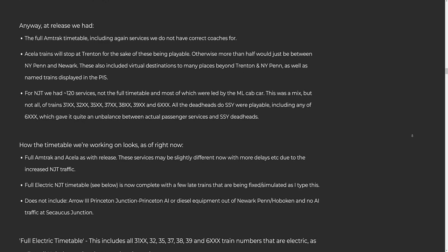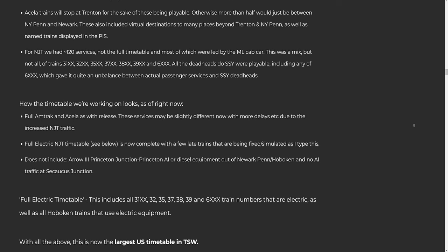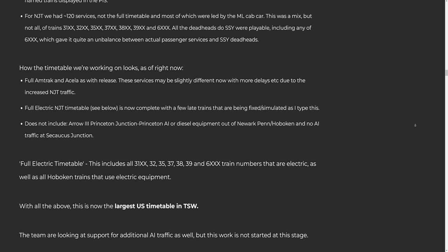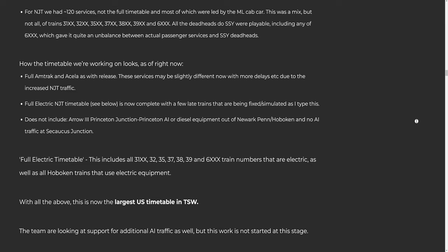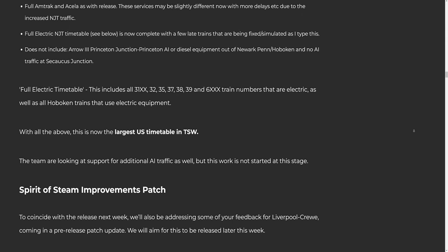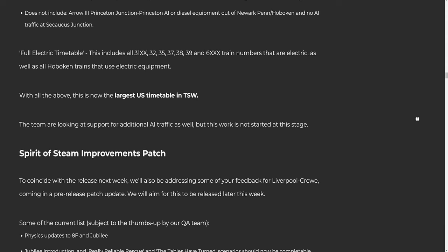How the timetable we're working on looks as of right now: one, full Amtrak and Acela as with release — these services may be slightly different now with more delays due to increased NJT traffic. Two: full electric NJT timetable is now complete with a few late trains being fixed. Three: does not include the Dinky Princeton Junction-Princeton AI or diesel equipment out of Newark Penn/Hoboken, and no AI traffic at Secaucus Junction. The full electric timetable includes all 31xx, 32xx, 35xx, 37xx, 38xx, 39xx, and 6xxx train numbers that are electric, as well as all Hoboken trains using electric equipment. With all the above, this is now the largest US timetable in TSW.